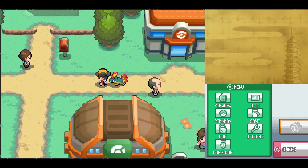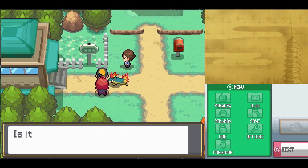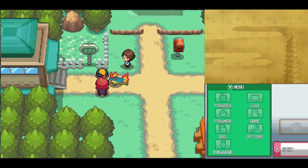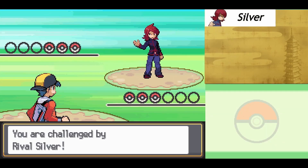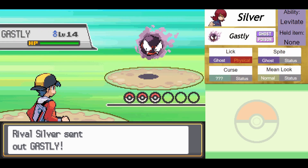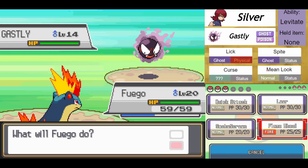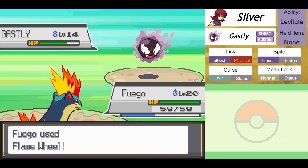We have another fight with our rival, Silver. He is not holding back — he has some pretty unique Pokemon. He starts out with a level 14 Ghastly — Ghost-Poison type, Levitate ability, with moves Lick, Spite, Mean Look, and Curse. Do not let it get a Curse off — that is pretty dangerous. Also, if you have a Pokemon that only knows Normal-type moves, you can't really hit it. But we have Flame Wheel Fuego, so we are good.